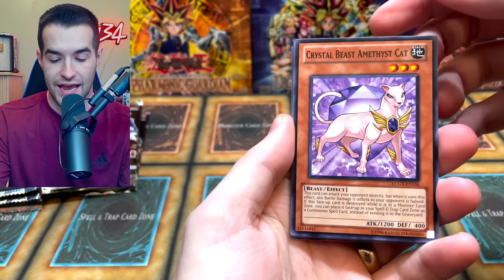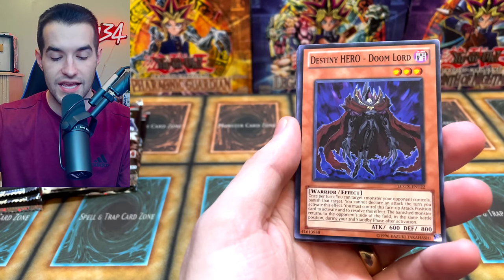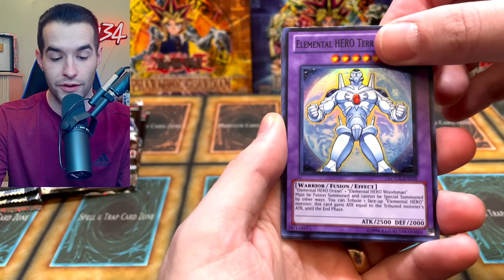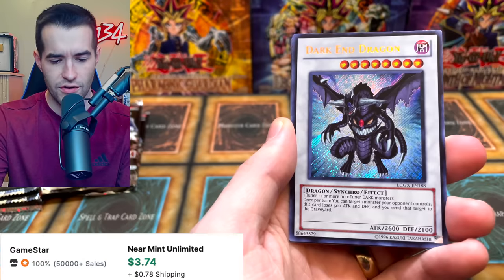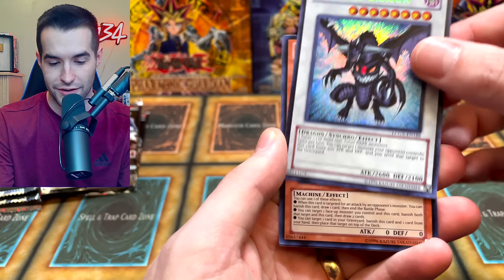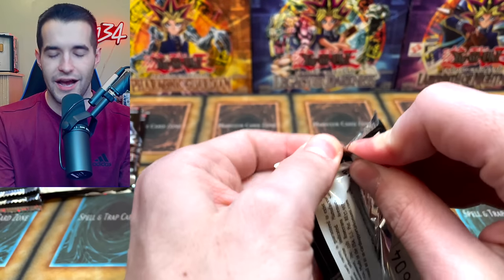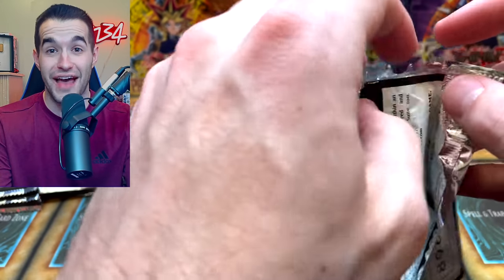We have pulled some absolutely fire old school cards out of these Legendary Collections. We have the Crystal Beast Amethyst Cat, Miracle Kids, Neospatian Aqua Dolphin, Rainbow Gravity, Destiny Hero Doom Lord, and Elemental Hero Terra Firma - this is the one that people thought was Frieza on Master Duel. This is not Frieza, this is Elemental Hero Terra Firma. Is this going to be a Synchro Rare? Wait, they had Synchros? Oh, Dark and Dragon! I actually need one of these for Edison - I have one, but I think the Synchro looks better so we might keep this. Cyber Valley and Elemental Hero Ocean. I did not even know that they had Synchros in that set.